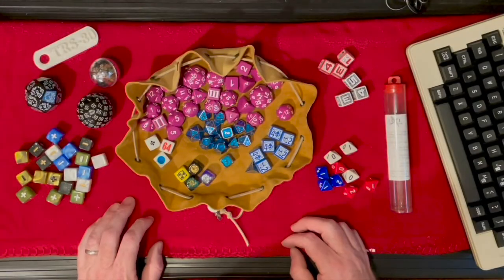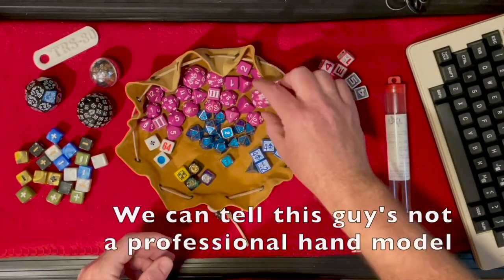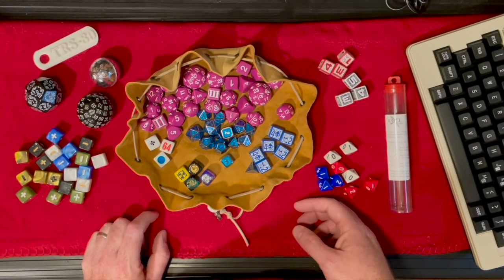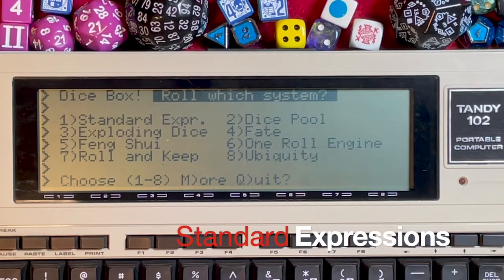Hello, I'm Steve. Thank you for checking out the Model T dice box — let's get rolling. Most of us are familiar with dice: the d4, d6, up to the d20, even the d30. The system handles those just fine. Let's go into the standard expression screen, type in the roll we'd like to use, and away we go. I'll press 1 for the standard expression.